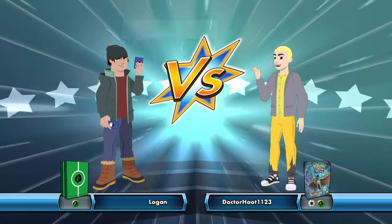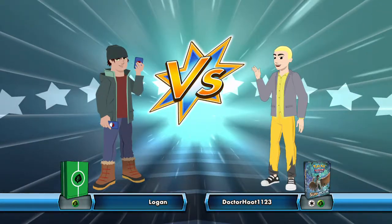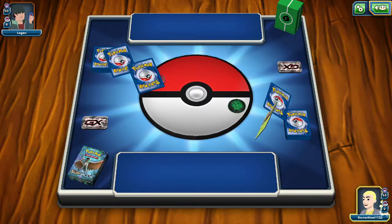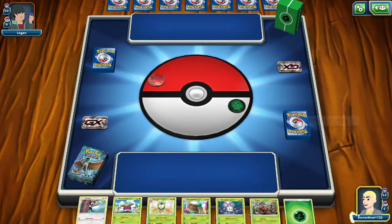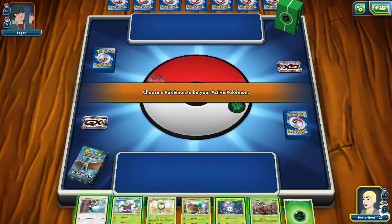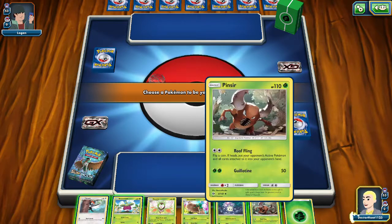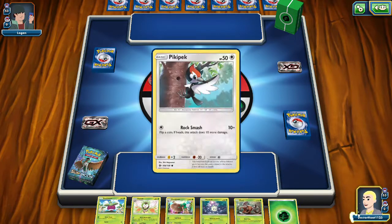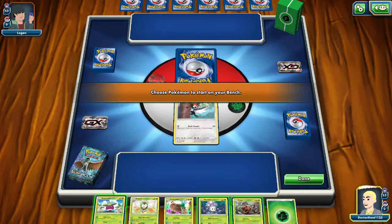Logan is wearing like fur boots and a jacket and a beanie. Are you Ice type or Grass type? Those are two very different types. Seems to be Grass type. Who do we want to send out first? Probably Pikipek, just to be safe.